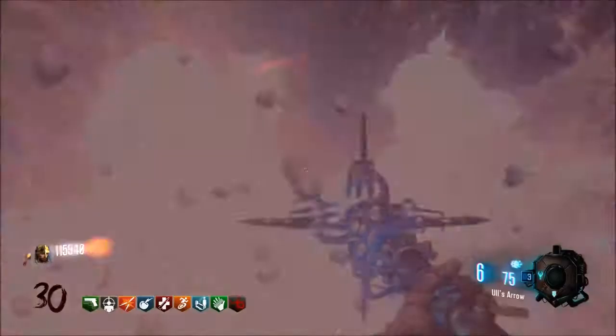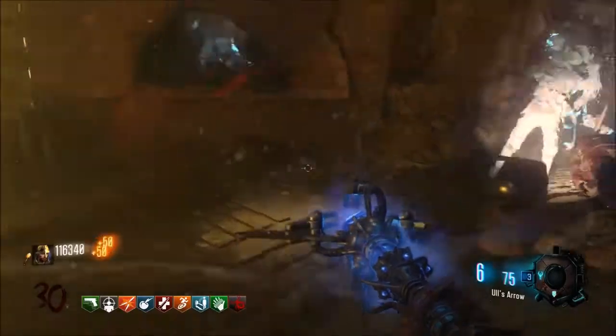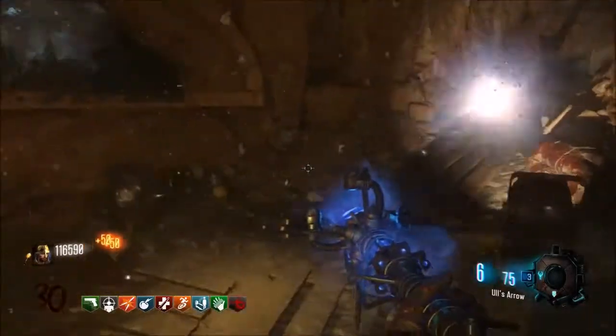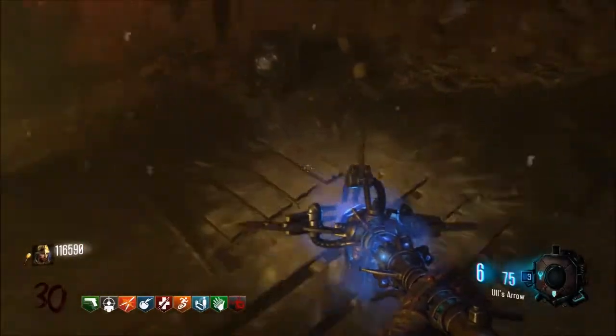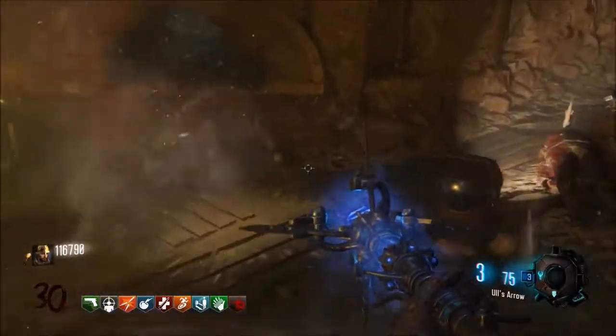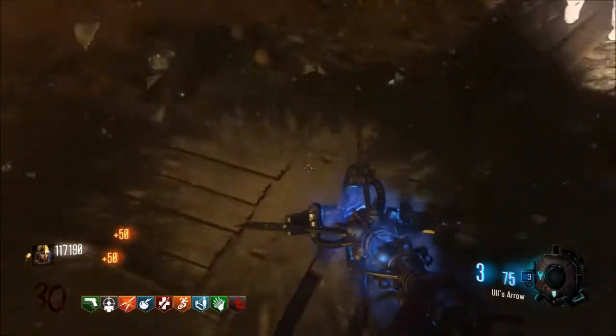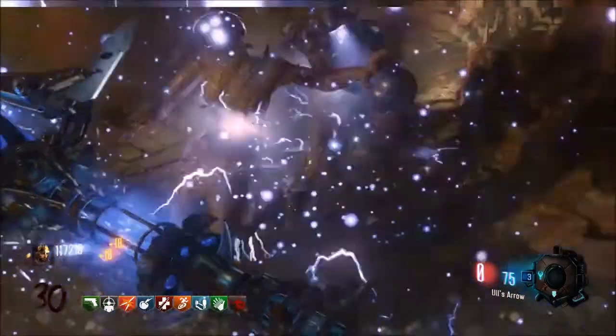The best thing about leaving Generator 4 on is that whenever the Templar zombies come to take it, you can always get a free Max Ammo. They're always going to come to Generator 4, so it's basically a free Max Ammo every time — just go over there and take down the zombies. It's a really good way to handle them.